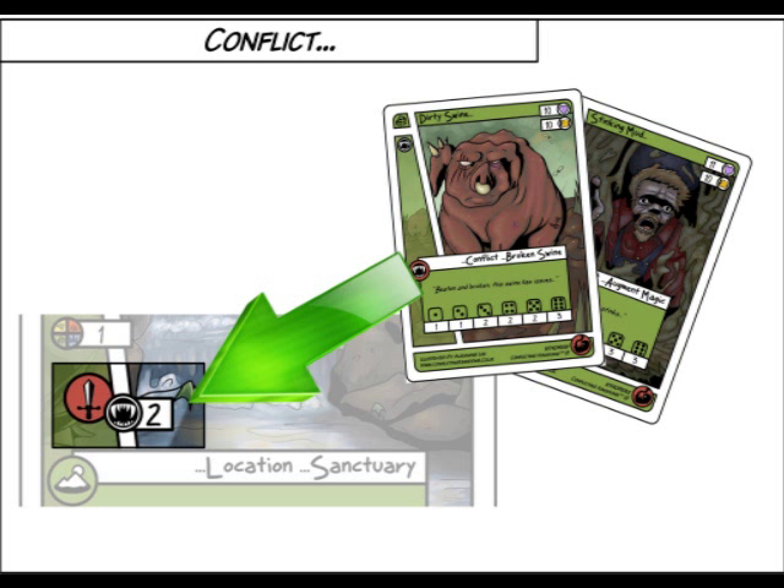Your opponent may play conflict cards from their hand up to the value stated on the location you are on. Players may play as many conflicts as they like as long as it does not exceed the conflict points found on the location. If more than one conflict is laid, the card points are added together to create one conflict. This is both the attack points and the life of the conflict.